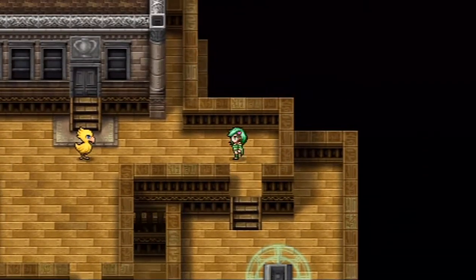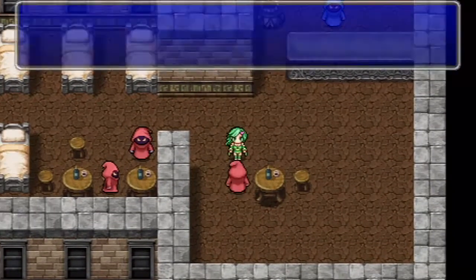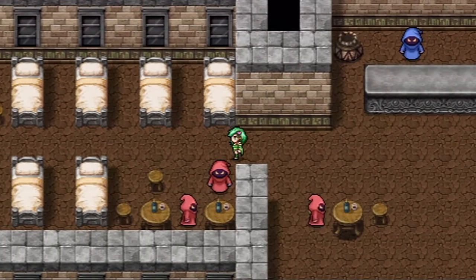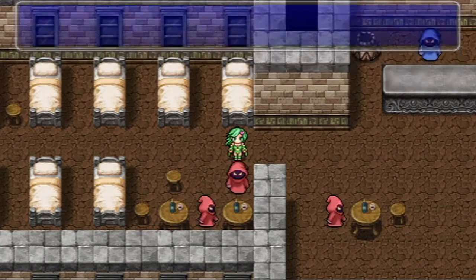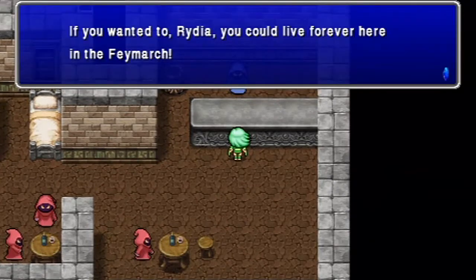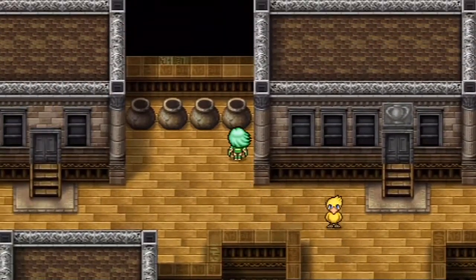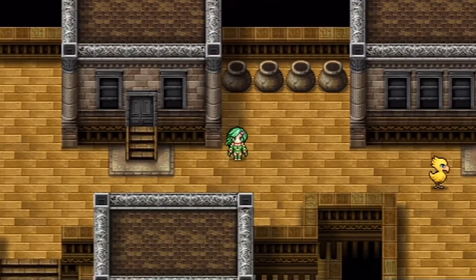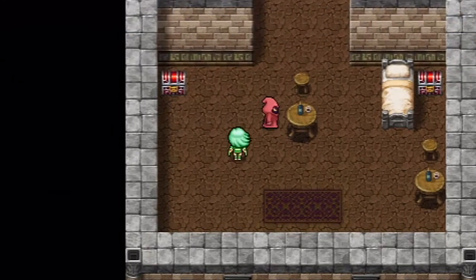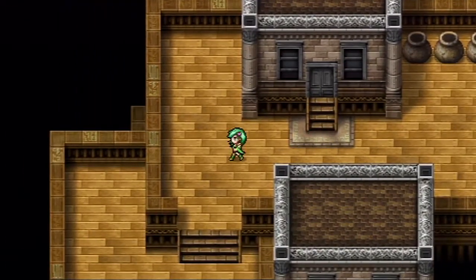Now we switch to Rydia. Hey, Rydia, come play with us! Later - first things first. Just forget about the human world, Rydia. Please stay here with us. I guess I don't get to see what she starts off with. I love you, Rydia! Do you love me more than anything else in the world? I wish I looked like you - you're so pretty, Rydia! If you wanted to, Rydia, you could live forever here in the Fae Marsh. Time flows differently here than in the human world, you know. I guess I don't get to see my stats with Rydia for some strange reason.